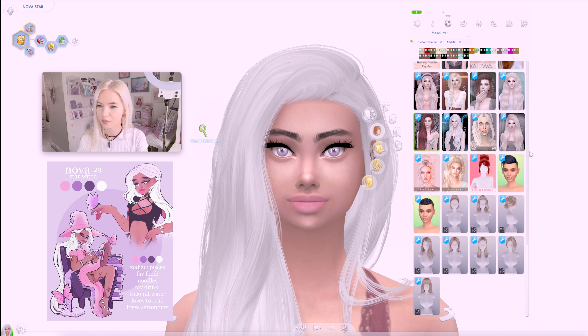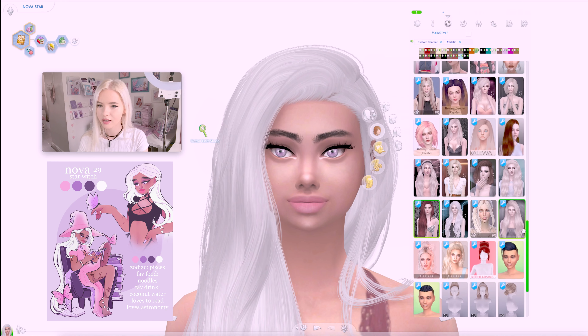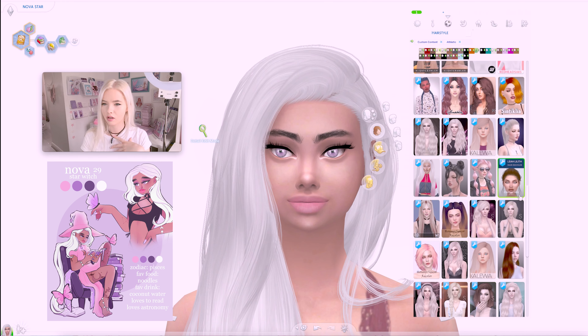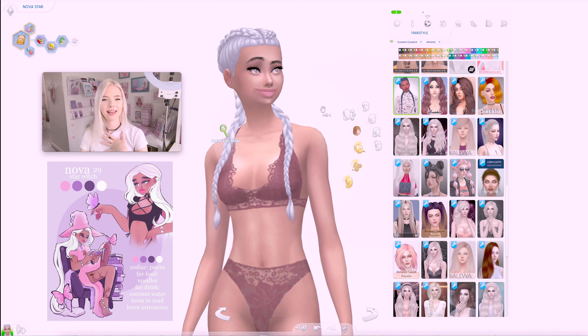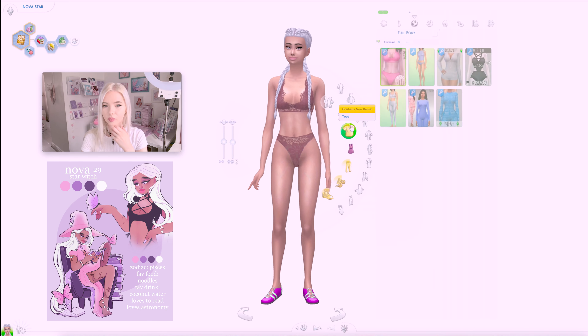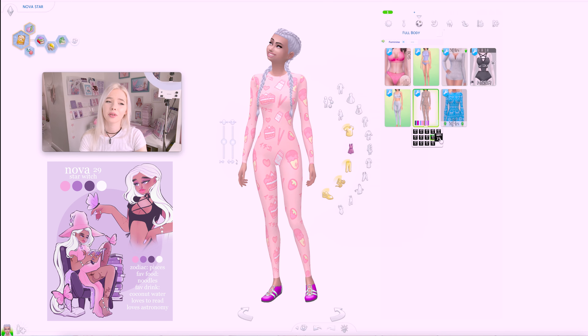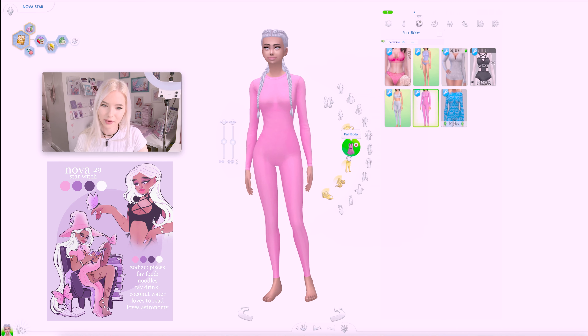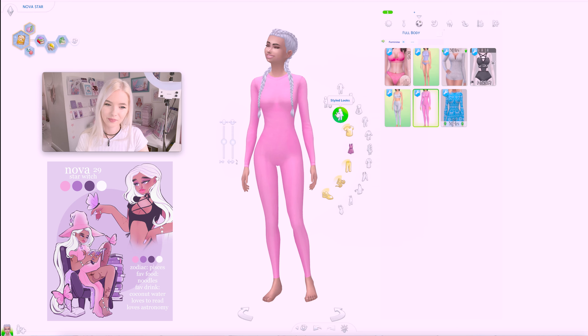And then let's go on to athletic. What kind of hair would she have? I'm thinking like braids, but I don't think I've got a long enough style for her hair. Maybe this — yes, I think that works. Now we need an outfit for her to wear. Oh my gosh, it's so cute. I don't know why, but I like the pink — it's a bit of a hot pink, but I like it.